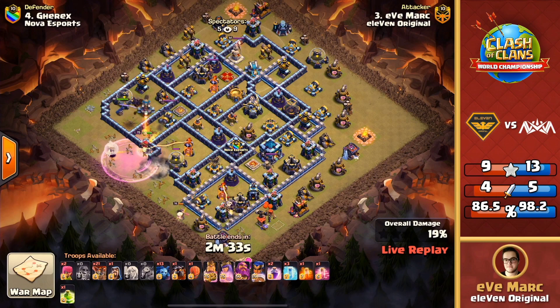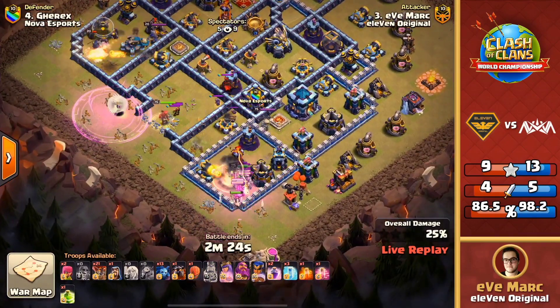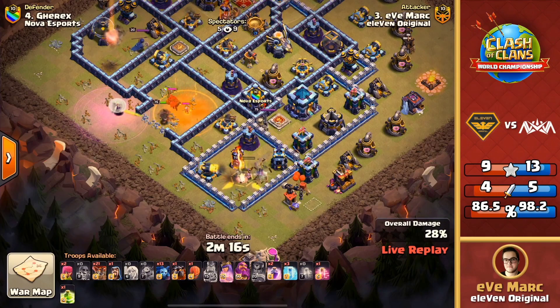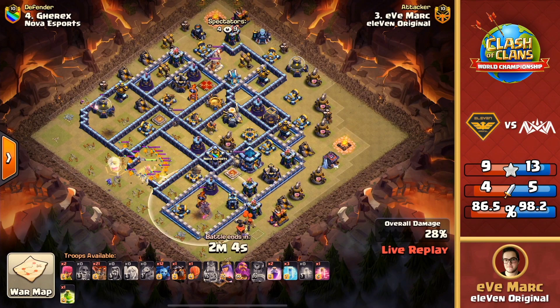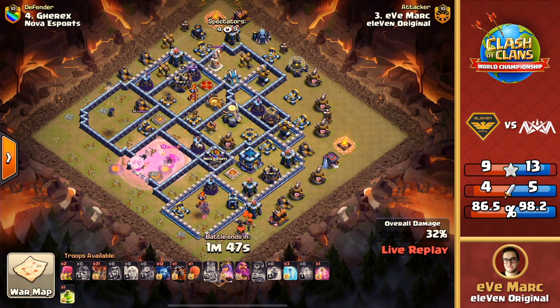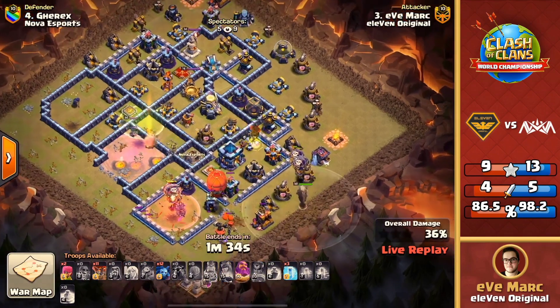Looking at the sweepers — one's pointing towards one o'clock and the other towards four — the lalo should come from the top side around the base. The royal champion is going to help grab the scatter shot, and there's the poison spell to take down the headhunter and deal damage to the queen. The king is not able to take the single target inferno down at the bottom side — gets stalled out; it is a full single target inferno. There is the rage for the queen, but she gets whacked by the eagle artillery right there. Healers took massive damage, pups finishing off a few of them — only a couple healers remaining, and that is going to make that queen charge really tough to get through the remaining portions of the base.